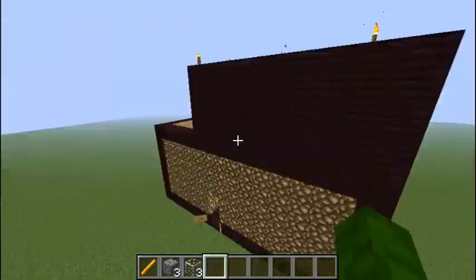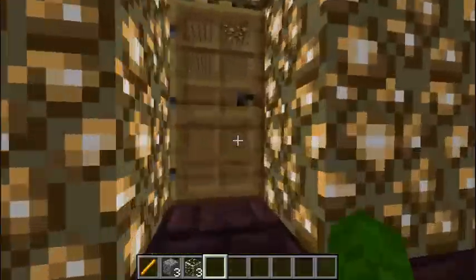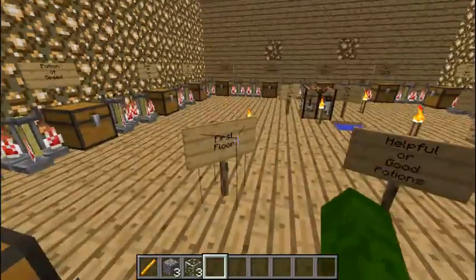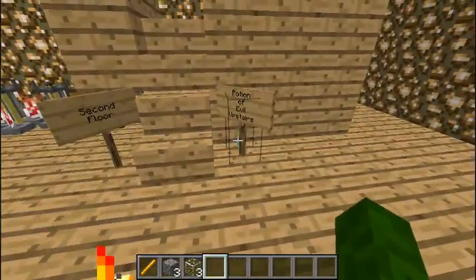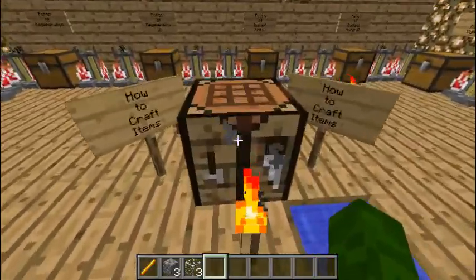That's what they always need help with, unless you're some Minecraft expert that just knows a bunch of stuff and just knows what to make into a potion. Alright, so let's get started. Right here is the first floor of how to make good potions, and there's actually a second floor of evil potions upstairs. So yeah, let's get started with how to craft items.